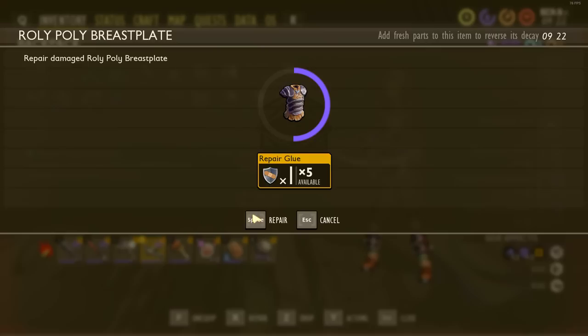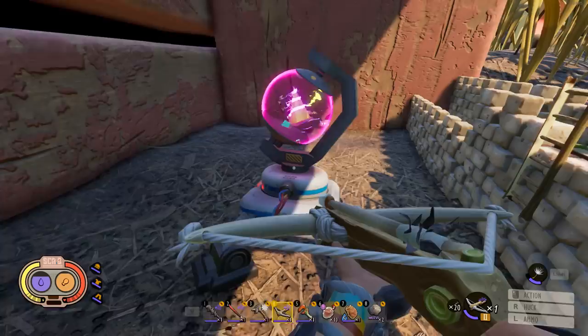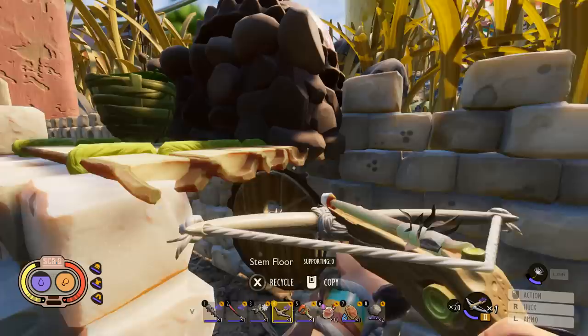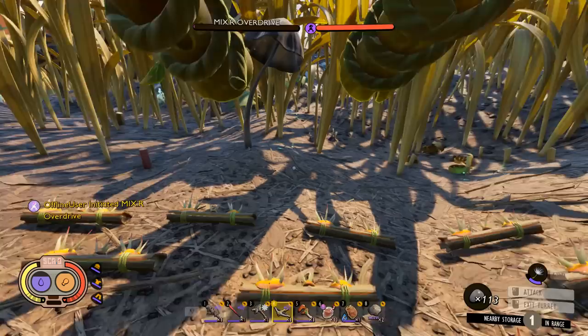I'll go ahead and top off the armor. Repair glue is so much better than the way you used to have to repair your armor. Once you get it past level five you have to start using repair glue, and repair glue is super easy to make. Anything before level five you have to use specific animal parts which can be kind of annoying. That is definitely an improvement. All right, let's start her up, get inside the turret, and wait and see what happens.